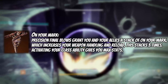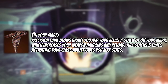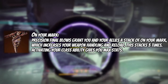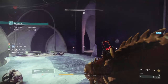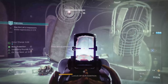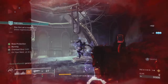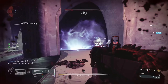For our second aspect, we take On Your Mark: precision final blows grant you and your allies a stack of On Your Mark, which increases weapon handling and reload. This stacks three times; activating your class ability gives you max stacks. We're going to be getting precision final blows as often as we can, so we may as well help teammates and ourselves. The reload bonus is extremely nice, and having three fragment slots off this one aspect is a huge benefit.